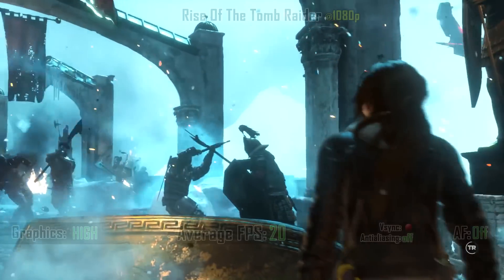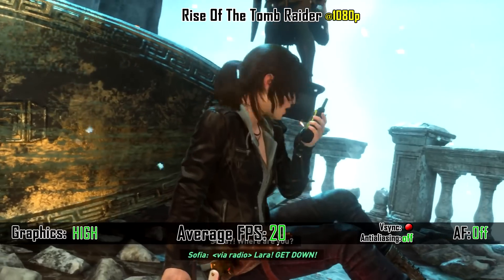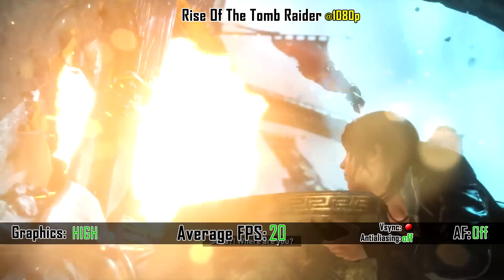Last, we tried Rise of the Tomb Raider, where we pulled an average of 20 FPS at high settings. So in order to make this game playable, you must set it to medium.